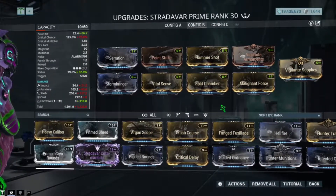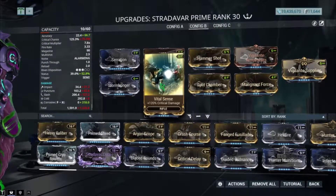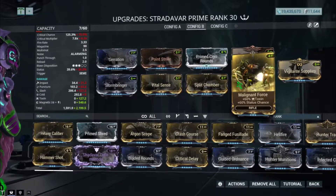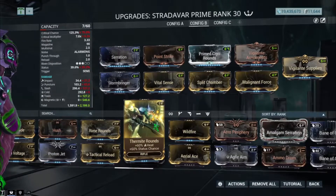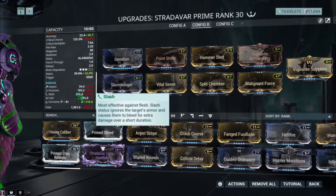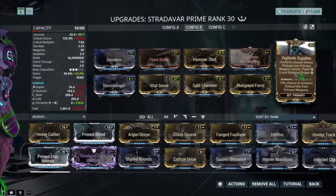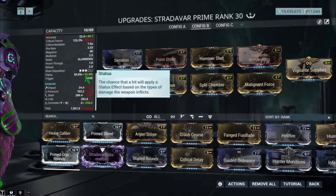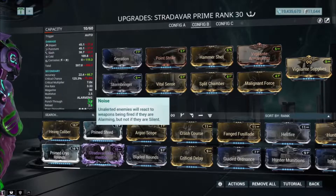This build is made specifically for the semi-automatic mode, which is the secondary fire. With this build you've got Hammer Shot. If you want to swap to corrosive, replace Hammer Shot with Prime Cryo Rounds, replace Stormbringer with a toxin status chance mod, and replace the 66% status chance mod with Rime Rounds if you're going for viral. Otherwise I use Hammer Shot here and it's not bad at all. With the Exilus mod slot you want Vigilante Supplies for the critical chance boost. With this setup you get at least 52% status chance, critical chance multiplied at 75%, 7.8x critical multiplier with Point Strike, and base damage at 1.3x — that's pretty solid.